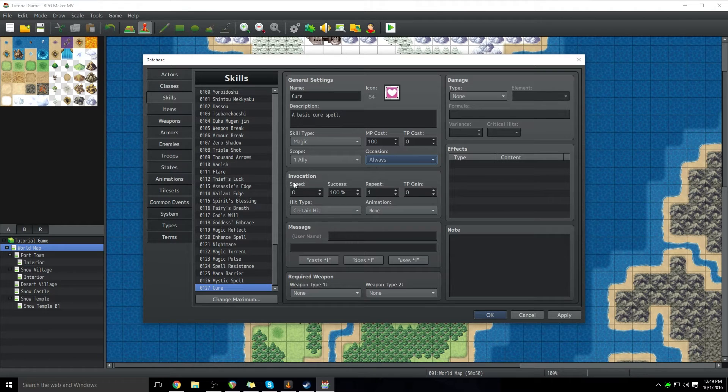Speed basically just affects turn order — if you want the spell to take a really long time or be super fast, you'll change the number. Success is how often it will hit. If you want it to always work, leave it at 100%. You can have it so that maybe it's like the one-hit KO spells in Pokemon — they're guaranteed to hit but only have like a 10% success rate or something like that. So you can determine the success rate so that using a spell, there's a chance it might fail. Kind of cool stuff.